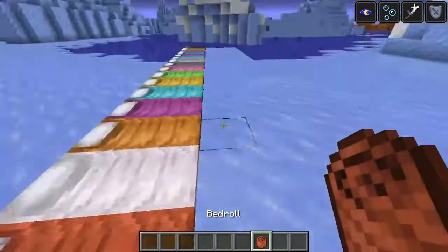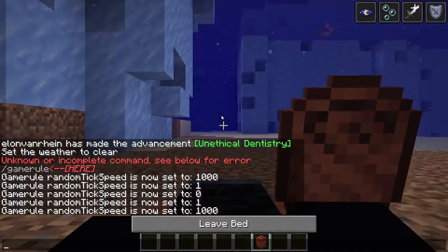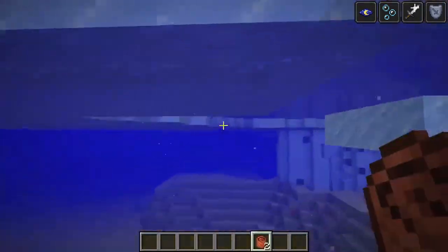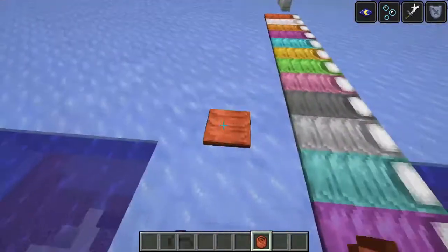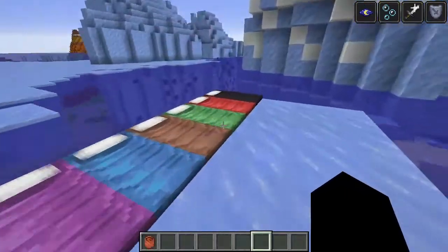Now these are all sleeping bags and I'm pretty sure it lets you sleep underwater. So look, I could sleep underwater now — that's cool. It gives you an achievement, but I didn't get it because I already did that. They come in all these different colors and it's basically like a sleeping bag, so that's a really cool feature.